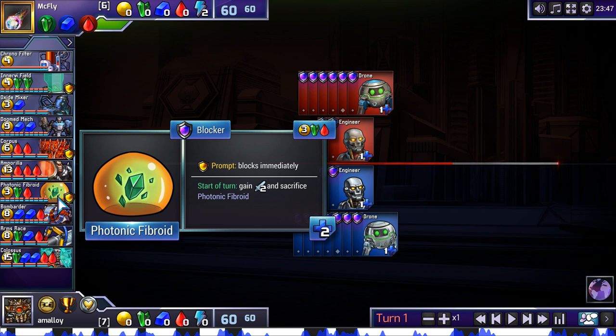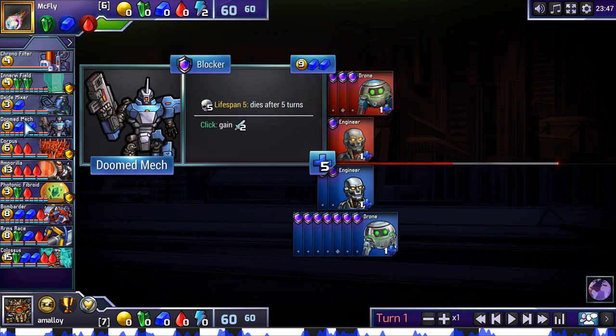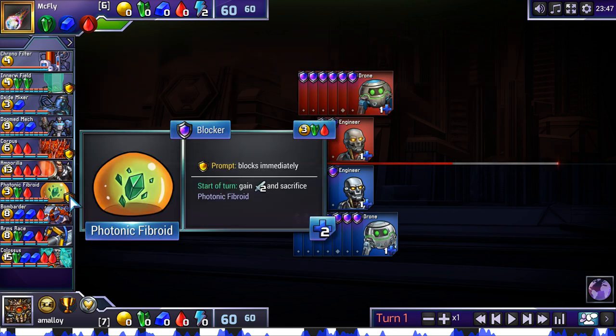You can use it as just soak — build it as a more expensive force field that lets you keep a drone. You can use it to play around threat, in much the same way you can with Rhino. Let's say your opponent is attacking for 10 and you have 9 health, but they don't really want to click their doomed mech, so you think they'll probably just attack for 8. But of course you have to defend for 10 just in case. So you build something like this, which is available if they choose to attack, but if not you can use it as soak or as your own threat. And so Photonic Fibroid sort of counters itself in a way — one player builds it to play around threat, and now suddenly they have a threat for the other player to play around.